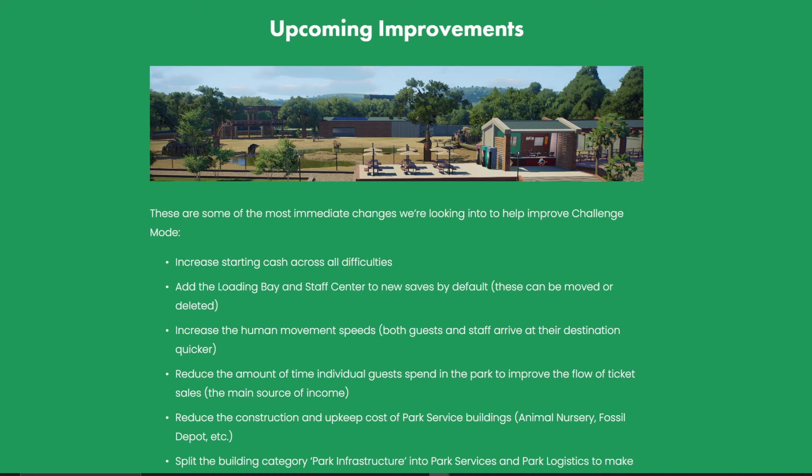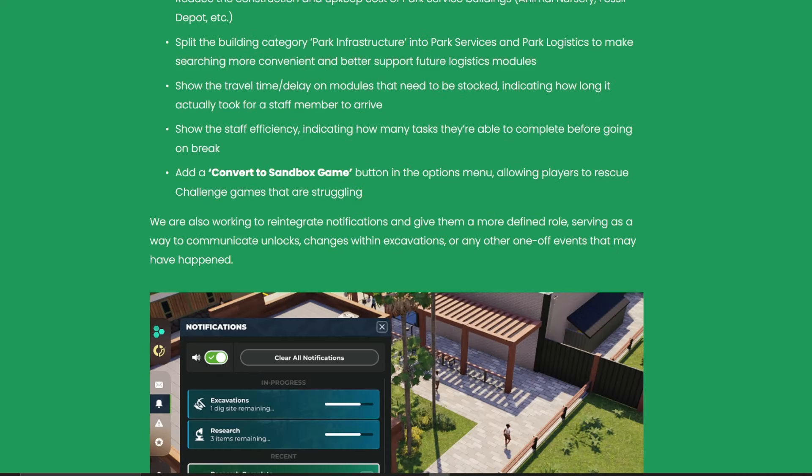Reduce the construction and upkeep cost of park services buildings — animal nurseries, fossil depots, etc. That's great because it does cost a lot of money, especially if you're not using them all the time. If you're not constantly breeding animals, your animal nursery is just sitting there hemorrhaging money, so reducing that cost would be fantastic. Also splitting the building category 'park infrastructure' into 'park services' and 'park logistics' to make searching more convenient — no complaints about that.